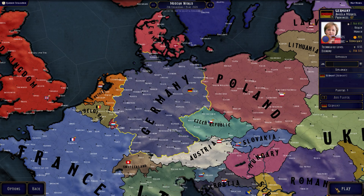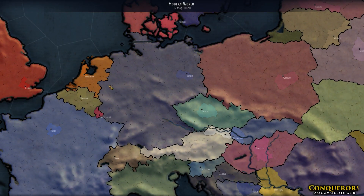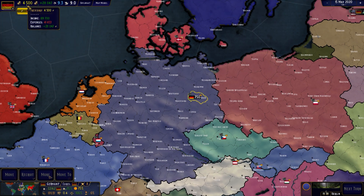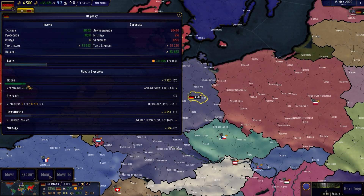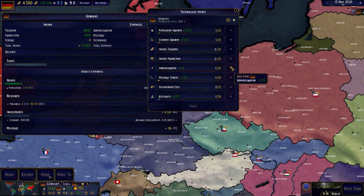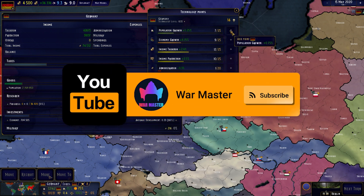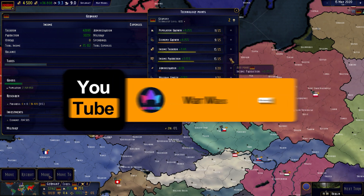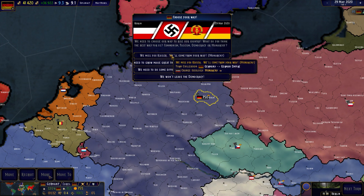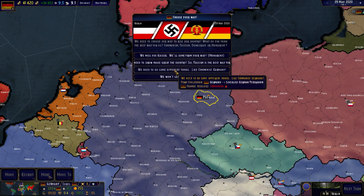There's gonna be four paths for us, and I will go communist today because last time we did the fascists and the monarchists. Let's try the communist path and see how it works. I'm going to go with all slots: each one increases taxation, production, economic growth, and also population so we can get more manpower and taxation done.